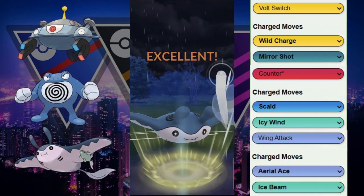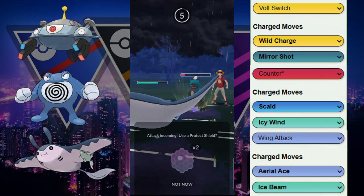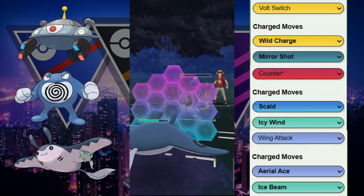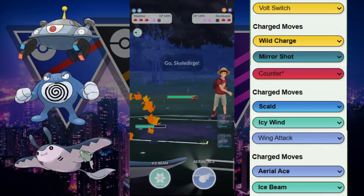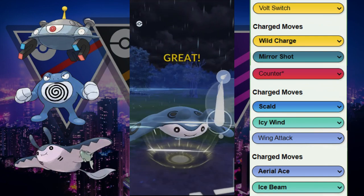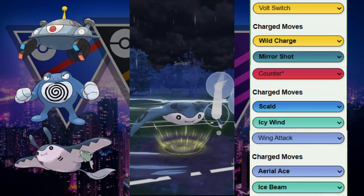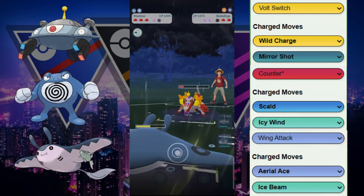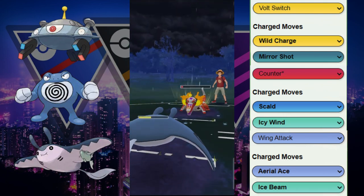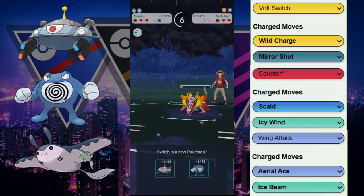Mantine is gonna throw Aerial Aces at this Decidueye. We know Decidueye can have Frenzy Plant, Brave Bird, a variety of moves, but we already know we can win this matchup if we just want shield. Then we're met with Skeledirge. Even though we don't have a water move on Mantine, we can get to these Aerial Aces pretty quickly, forcing them to use energy. They go for Shadow Ball, and that makes us consider going with Magnezone.